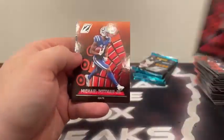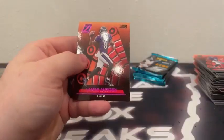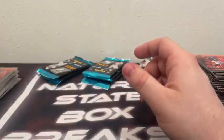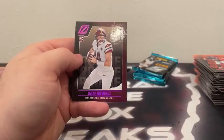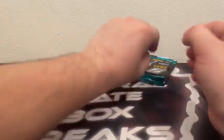Lamar Jackson, Michael Pittman Jr., Hassan Haskins, and a purple No Huddle Lamar Jackson — definitely a rarer short print, considering we haven't seen any in the first seven boxes. Then Justin Fields, Michael Pittman Jr., Jordan Davis, and another No Huddle — Sam Howell for Washington. Very nice rookie hit on that one. What are the chances the last three boxes each had one?